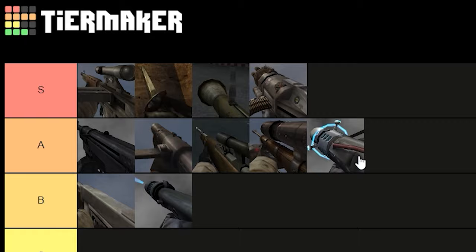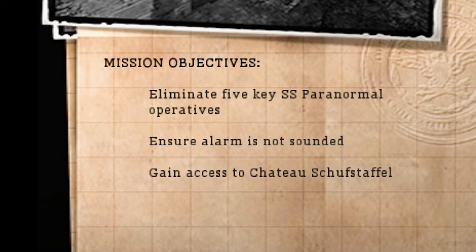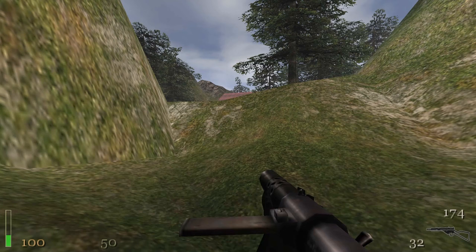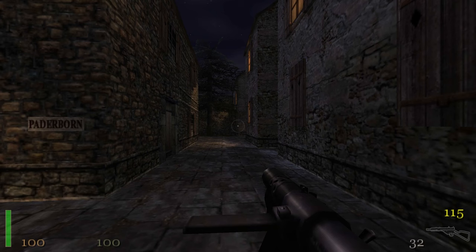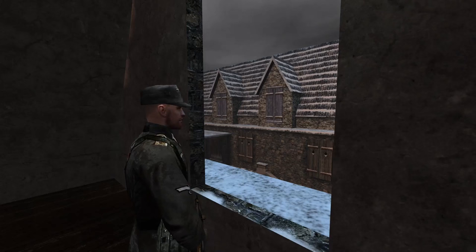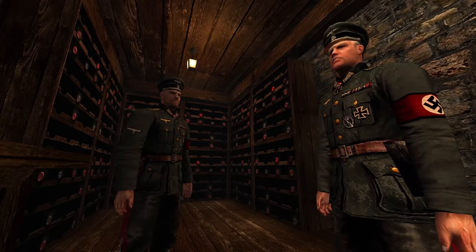And that's the tier list completed. We're getting close to the end. Chapter 6 also has a forced stealth mission, but this one is actually good. Instead of a wide open field, the village is tight and dark — the perfect setting for a stealth mission. I love the way this level sounds: no background music, just ambience. And we're not dealing with no-name soldiers anymore — we're here to take out key members of the Nazi party personally.